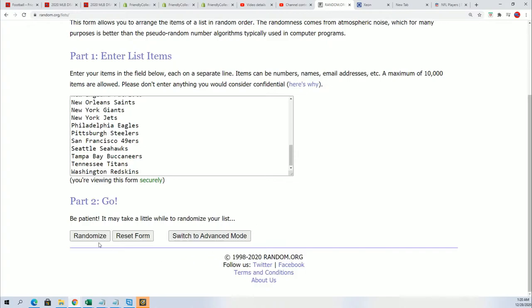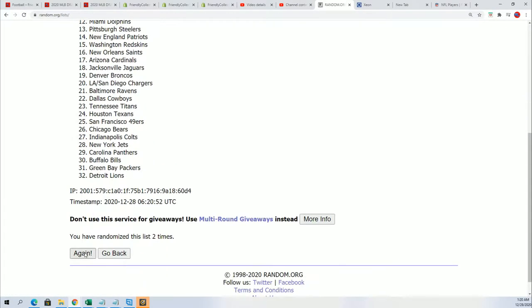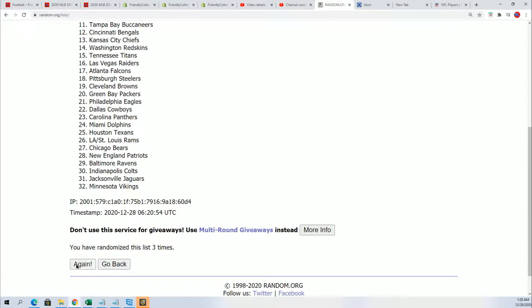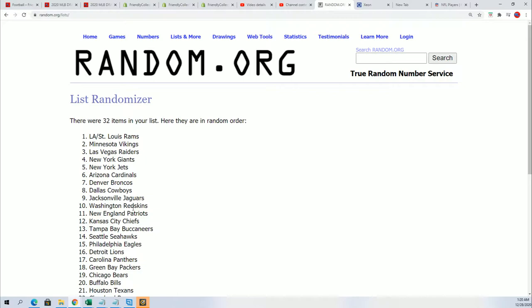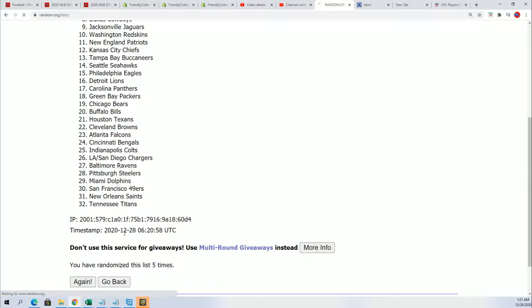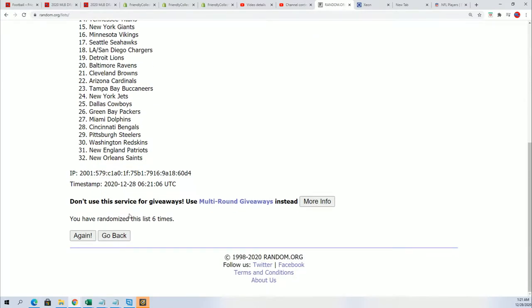Lucky number seven — randomizing seven times for the owner names and then seven times for the team names.